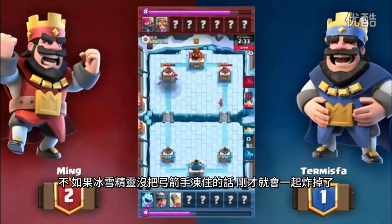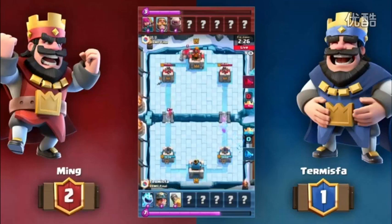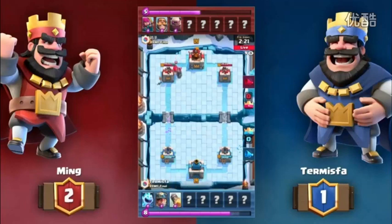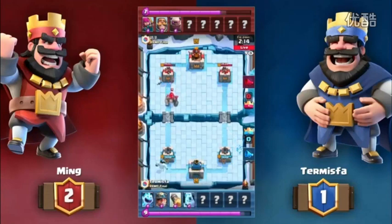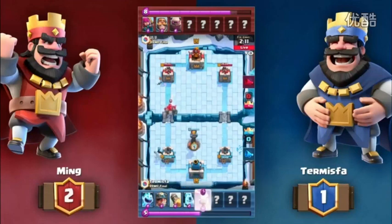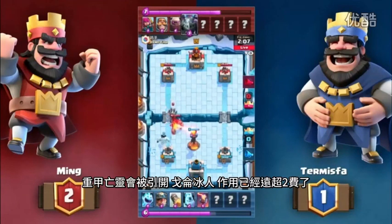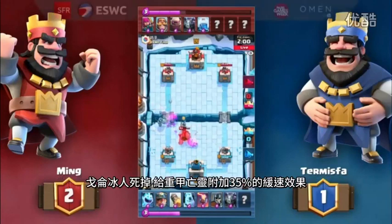Archers split up and then starting with the Miner chip. Oh, that's a good Rocket. If that Ice Spirit did not freeze that Archer, it would have taken out the Archer as well — funny how you never say 'why did my Ice Spirit have to freeze that?' Golem coming out because he's sitting at full Elixir. It's pretty crazy these days that you can rock a Golem and a Lightning Spell and feel okay with that heavy of an attack. Termispa playing an Ice Golem again with an Inferno Tower to pull the Golem.